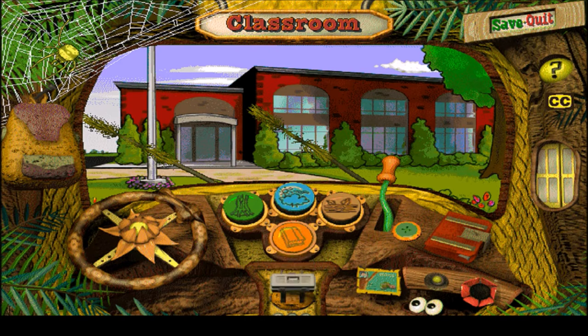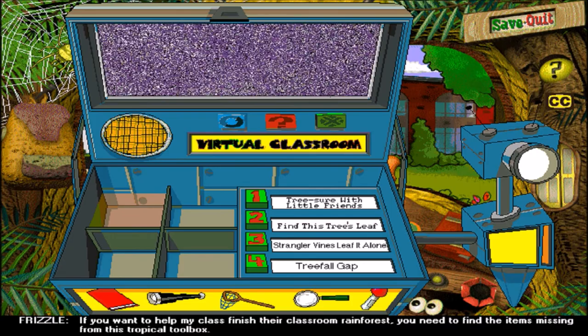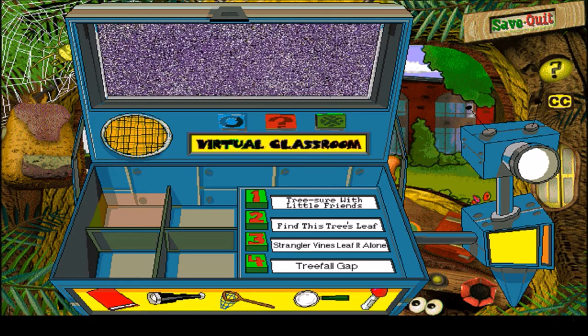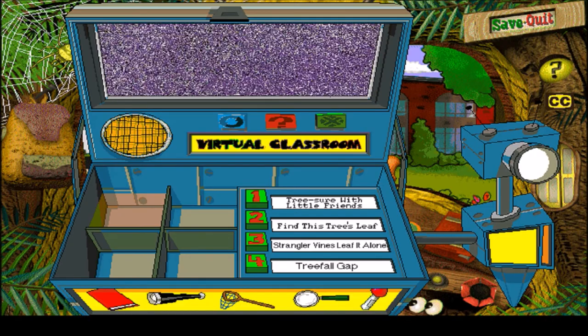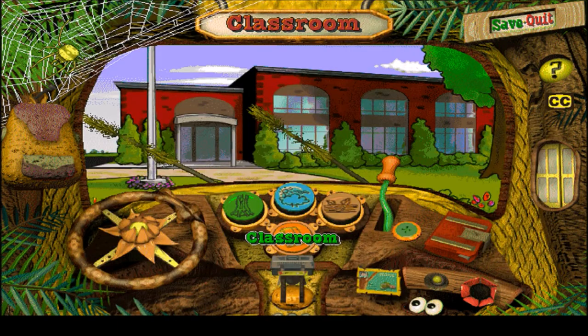Oh my god, that's loud. Oof. If you want to help my class finish their classroom rainforest, you need to find the items missing from this tropical toolbox. I had to turn down the volume a little bit. What is this stuff? I never even looked at this. I think I have to do it later. So we have to go to Treefall Gap. We already did Understory, so let's go to Canopy — that's where we left off last time.